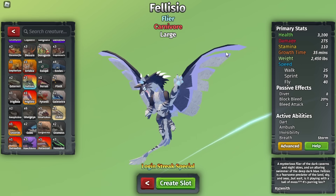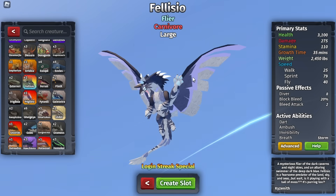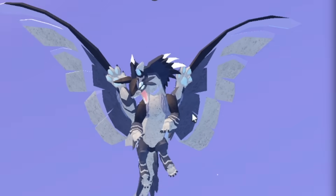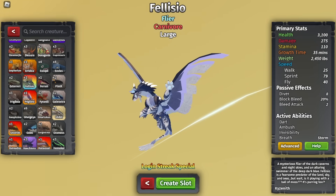So, Felicio. This one's not actually known, but I found a fun little fact while researching this creature. I've been referencing this creature as Toothless a lot, and what I didn't know is that they literally made this creature off of Toothless. Toothless was an inspiration for Felicio.